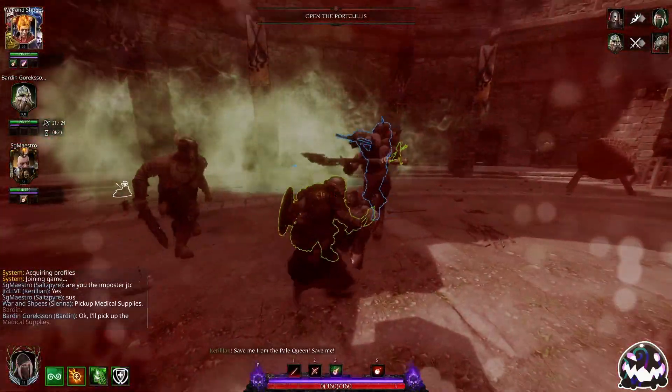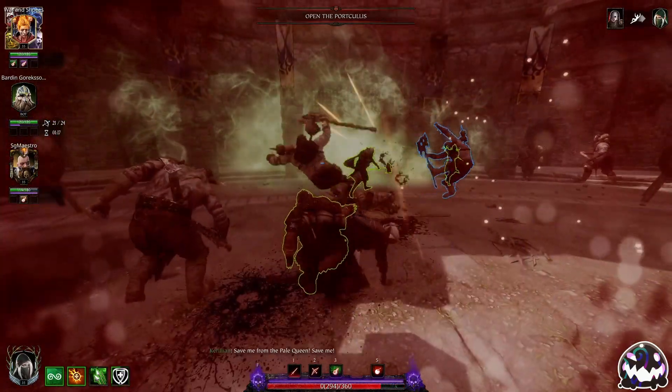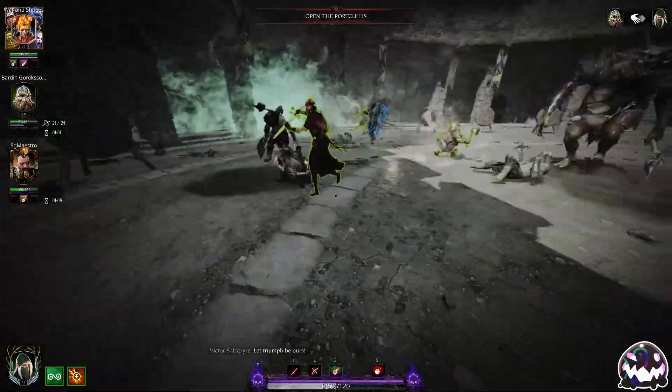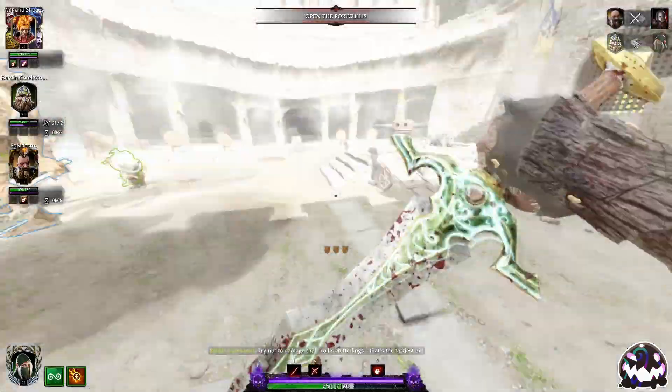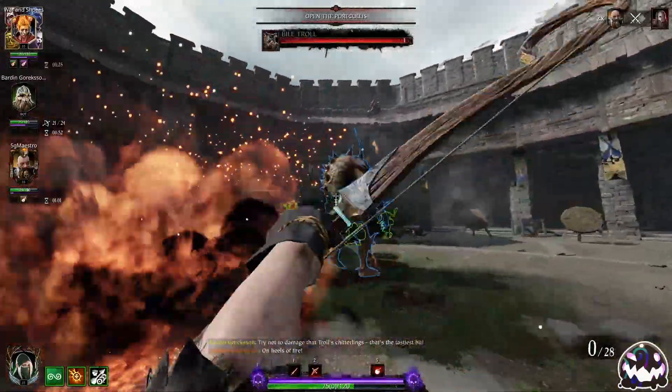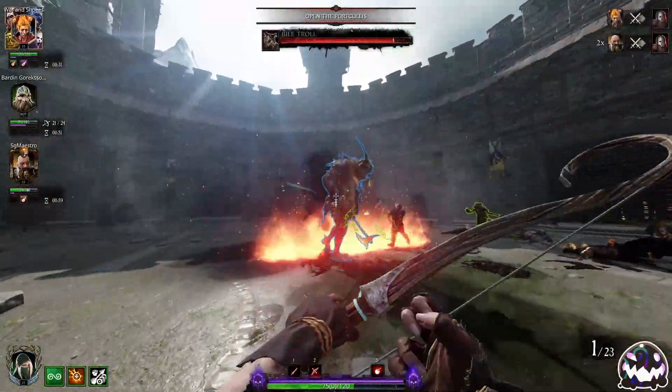I did not see that Mauler — it was inside another enemy. That's unfortunate. Now that we have Barrage on our weapon, I'm actually just going to spam left-click on this troll to get some boss DPS as fast as possible. We're going to ult him to get some extra ammo back.